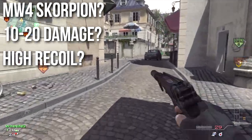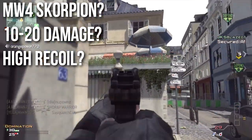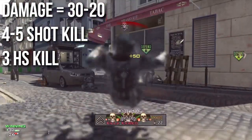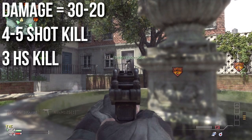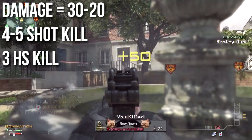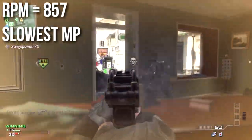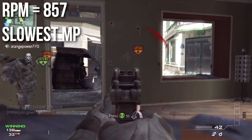I'd hate to see it in Modern Warfare 4 — it'll probably do 10-20 damage and kick like the Uzi in Black Ops. The 30-20 damage is definitely on the low end of machine pistols in Modern Warfare 3. That's going to make it a 4-5 shot kill at any range, or theoretically, if two of those shots were headshots and you were close range, it could be a 3 shot kill weapon. It fires at 857 rounds per minute, which is the slowest of all machine pistols.